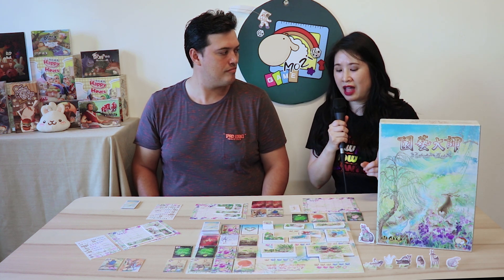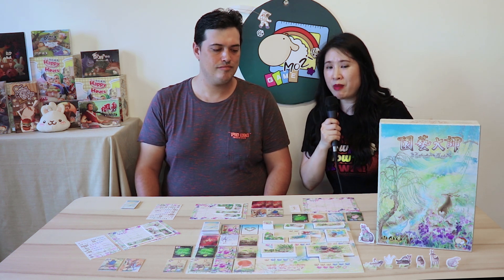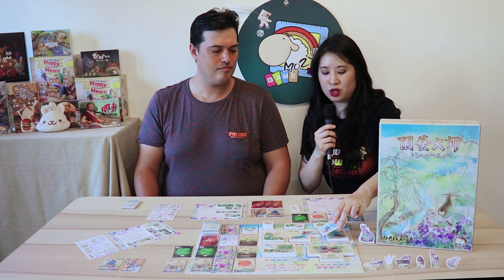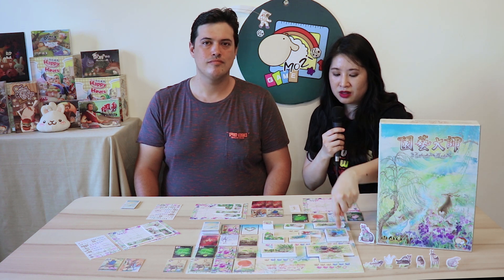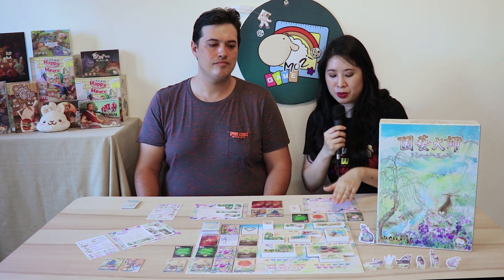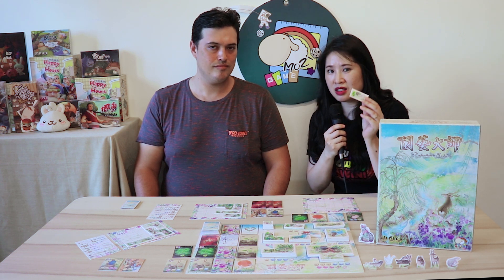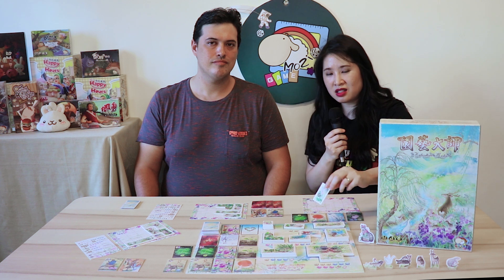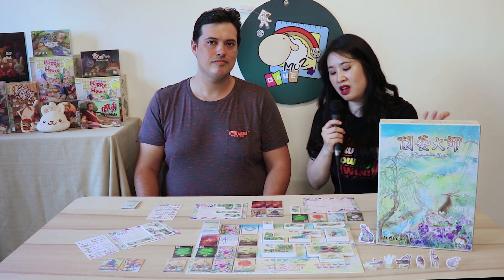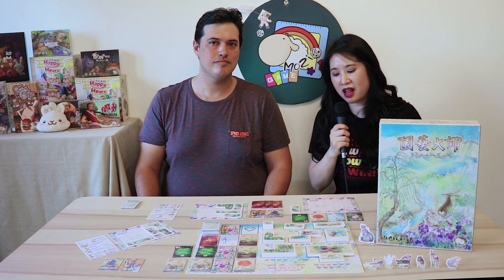I can also exchange my cards for tiles, which are where the points are at. The game ends when our gardens are built. In order to build these tiles, I must exchange for the required resources. For example, this tile requires one blue, two green, and a watering can. I can actually flip some of my tiles to build these existing tiles — I might lose points, I might not. And if I don't have the required tools, I can either borrow from my opponents, but I must pay them a wild card. So that is the basic mechanic.